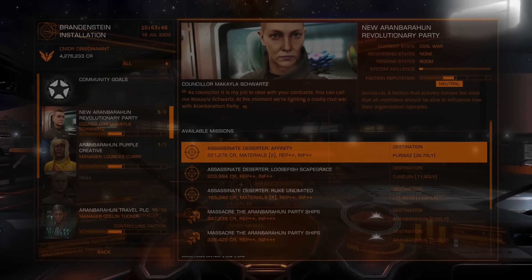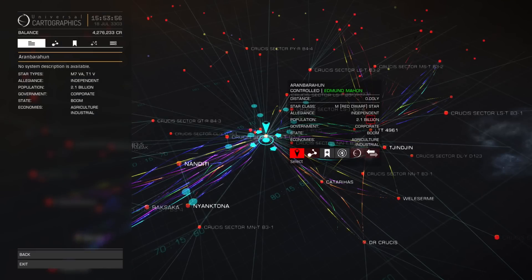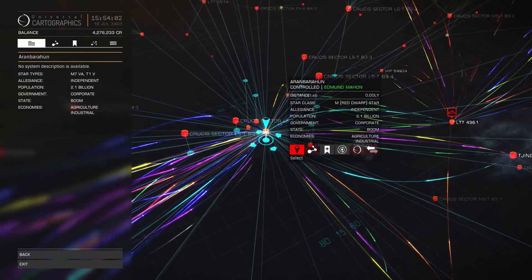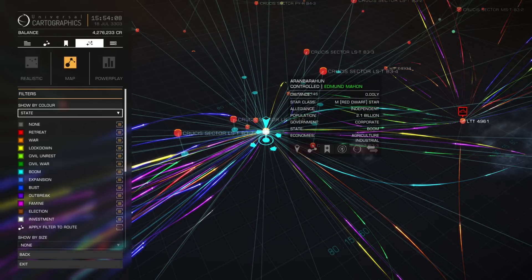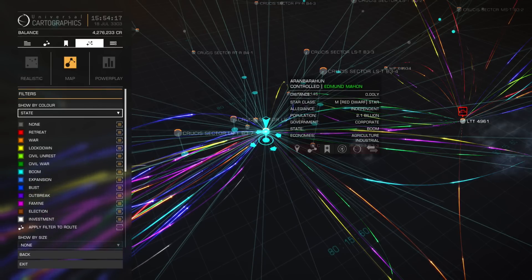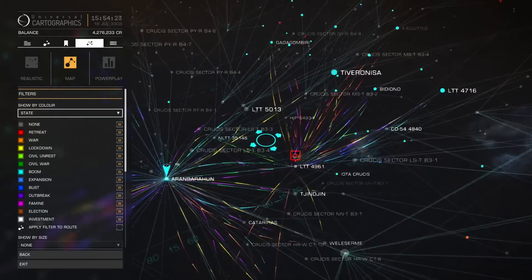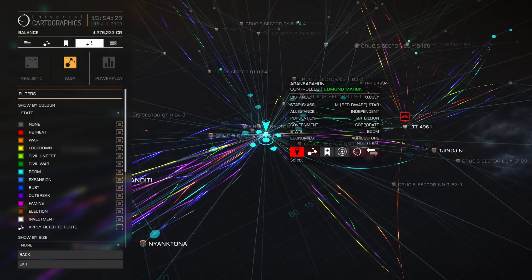We can see system states on the galaxy map. We're currently filtered by star class, but we can filter by state instead. You can see all the different states available: retreat, war, lockdown, civil unrest, and so on. All of these have a different impact on the missions available within those particular systems. If you'd like to hear more about the background simulation and system states, let me know in the comments.